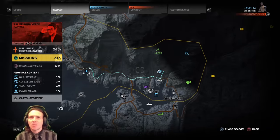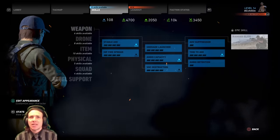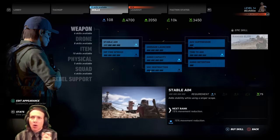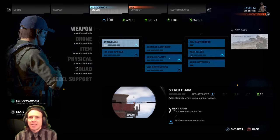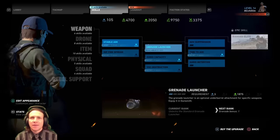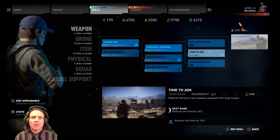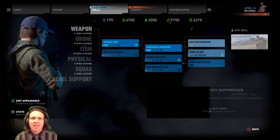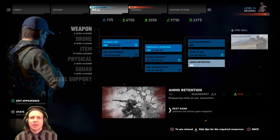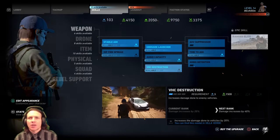Now I said 100 skill points — I'm going to spend them right now based on my experience. As far as weapons go, let's see stable aim. There's no holding your breath, so I think stable aim — we're going to rock that one. Grenade launcher — I love it, we're definitely getting that. Ammo capacity is okay, but time to aim makes it faster by 10%. Ammo retention unlocks full ammo upon respawn. This here will help you blow up cars — we're going to make that a little stronger.